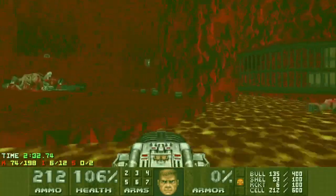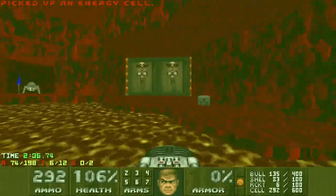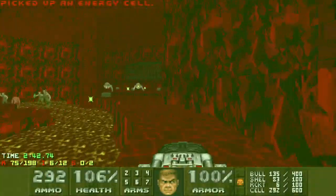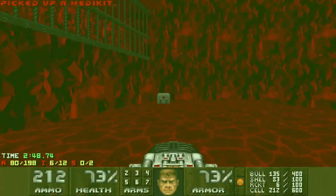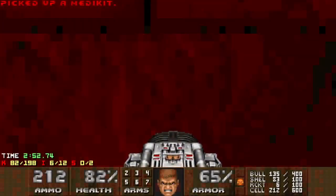I'm not going to bother with those enemies for now, just going to rush straight over for the yellow door. This area is interesting — I think it's meant to be done as a couple of fights, but I basically just rush straight up here, kind of BFG my way up, and hit that switch which reveals the second Spider Mastermind.